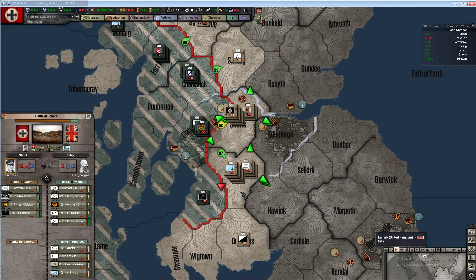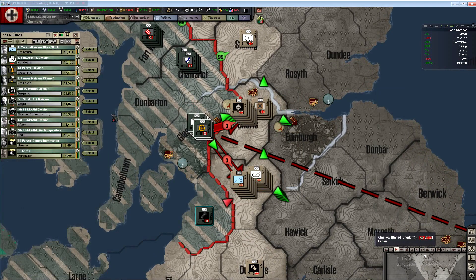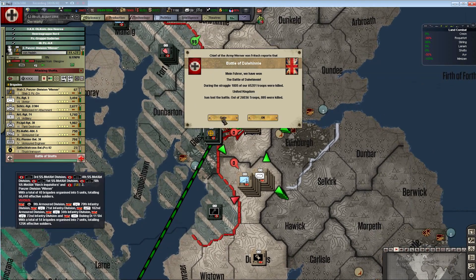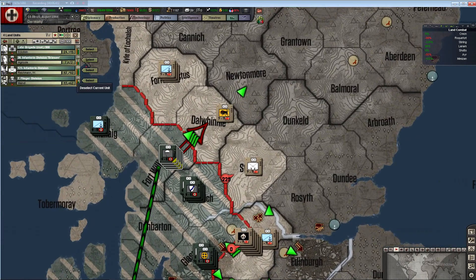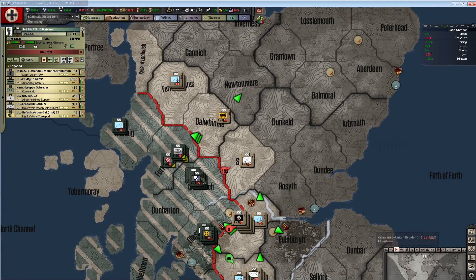We're doing okay but we definitely need to break this bridgehead open. Hopefully we'll be able to do it. Shots is the province I really want and I think they know it - that's why they keep filtering guys in there. Oh wow, we actually did win there! Maybe once we take this one we'll be able to flank Sterling and make some more progress.